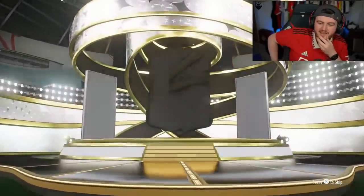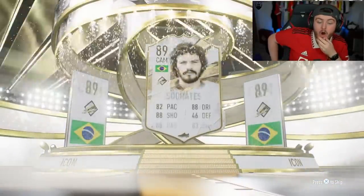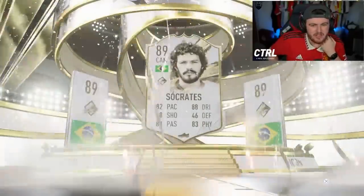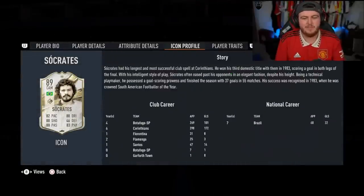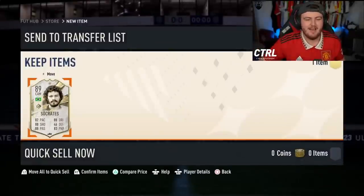Next one. Come on EA, let's see a Prime R9. I thought it might be Ronaldinho. Is that Mid Socrates? I love Socrates on this game, but I'm in a very small minority that likes Socrates on this game and not a lot of people like him. I don't think that's a bad pull at all, but there's going to be a lot of people that heavily disagree with me. So to appease the masses, I'm going to say that's an L.